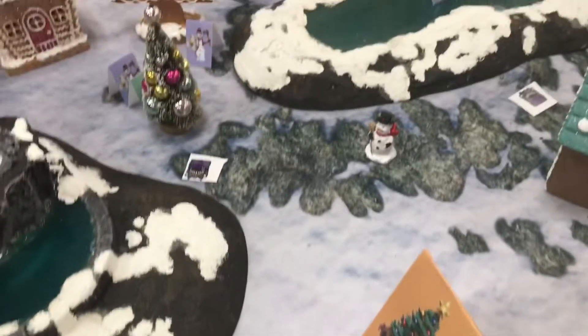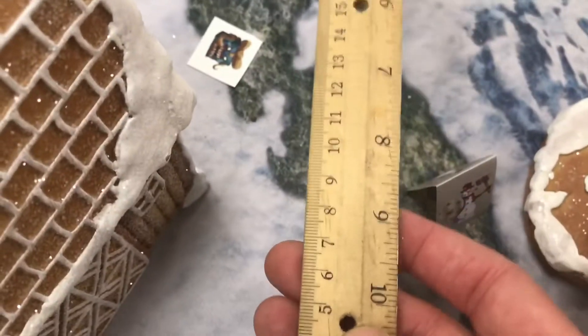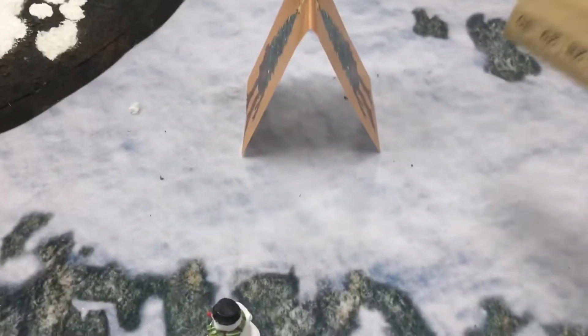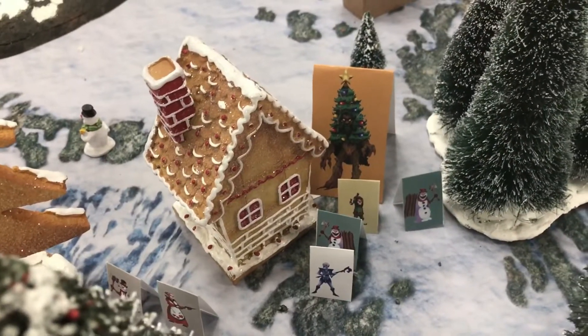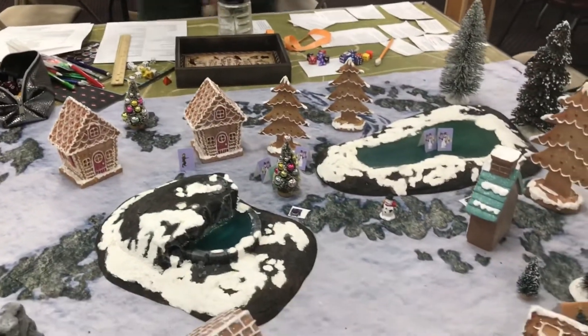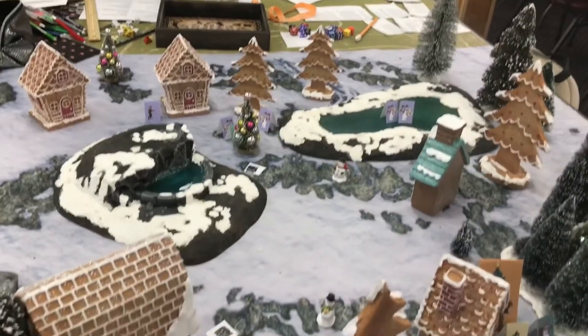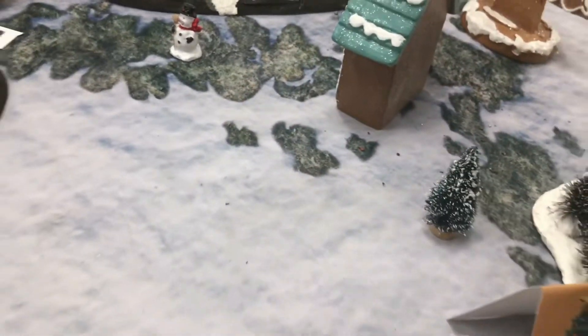The Treant is going to go for the elf — it's going to come over here to the elf. The Treant took two moves to get there, so it can't attack this turn. The more we beat up the Christmas Treant, the more presents pop out. Because the Treant took two moves to get there, it cannot attack.